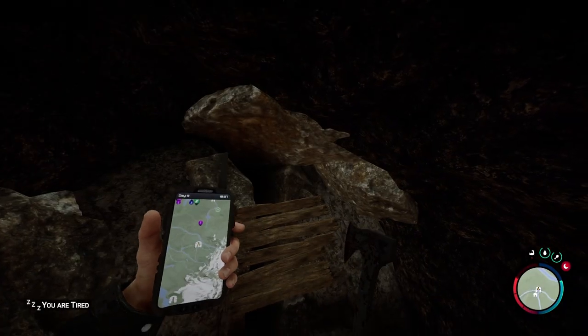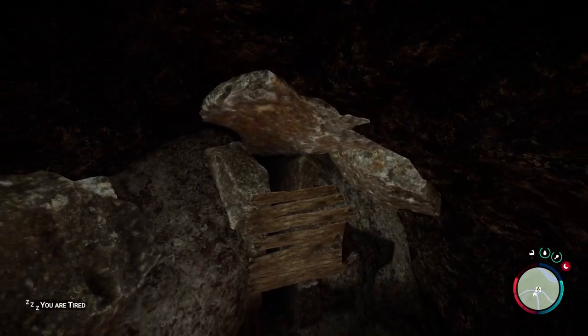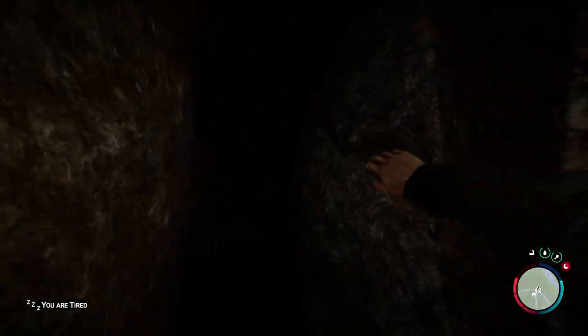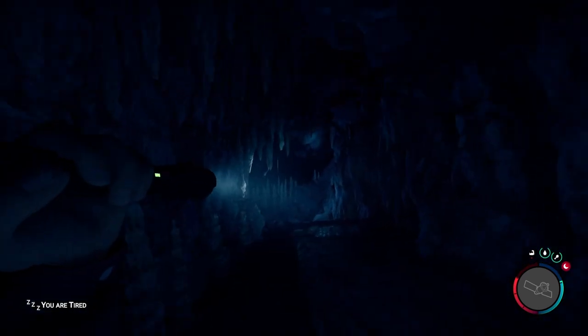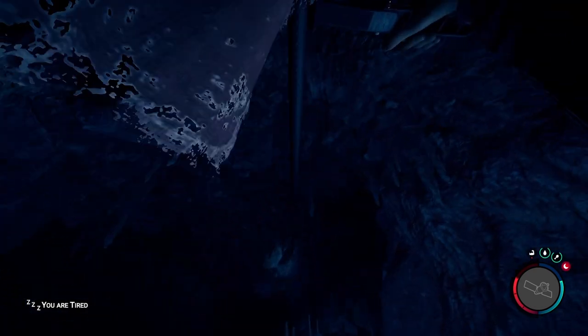This is actually a pretty tough cave compared to the previous two. I'm going to equip the axe so I can break this open. I'm going to use a flashlight because it illuminates better. And while you can do it without a flashlight, I'm going to use one so you guys can see what's going on better. So now we're going to go through here, and then up to here — because we have the rope gun, we can zipline on this.